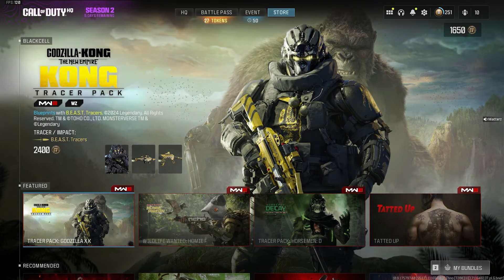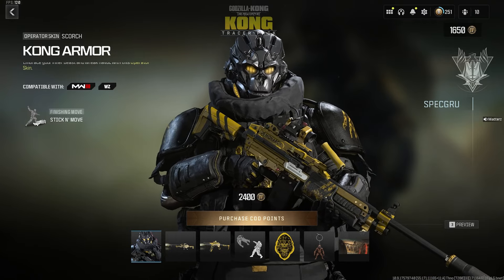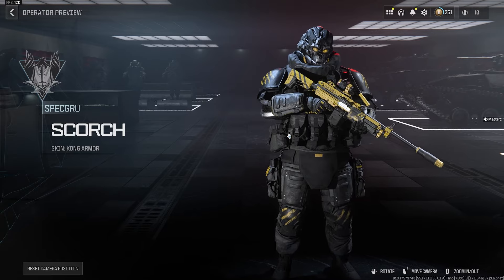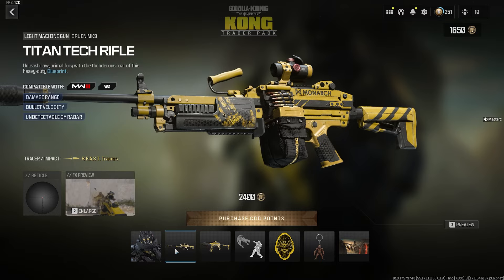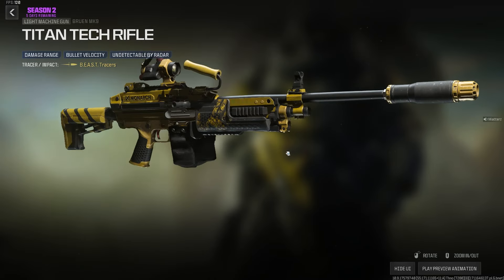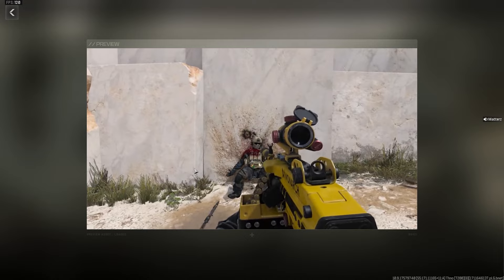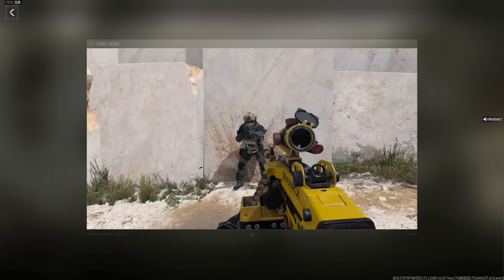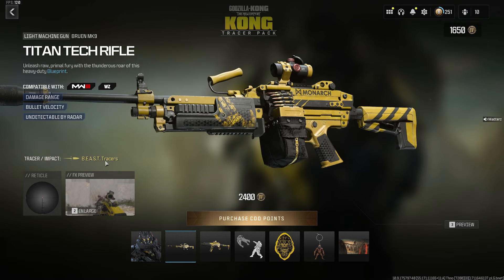The final bundle is the Kong Tracer Pack, available now in the store. It comes with the main Scorch operator skin — solid skin — the Bruin MK9 Titan Tech rifle blueprint with a cool yellow and black color scheme, and the Beast Tracers, which have a gold yellowish look. Let's preview those — solid tracers there.